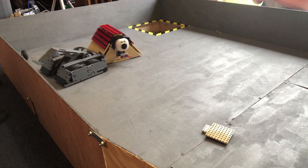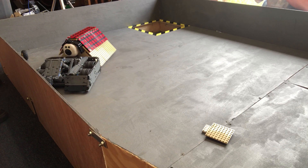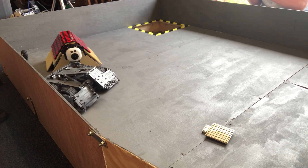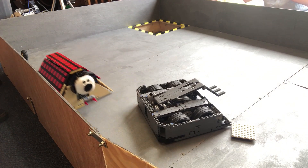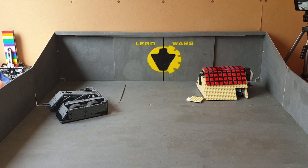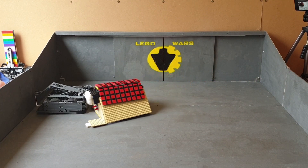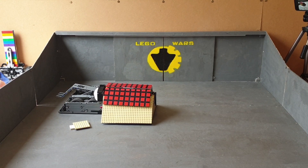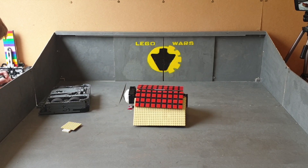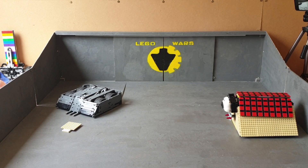That's good driving by Block Block, getting around the back of Brickus and slamming them into the side wall. Brickus seem to be stopping and going a lot — struggling from a bit of brick syndrome perhaps — and they just drove straight into the side wall. But this is good driving by Block Block, and I tell you what, I underestimated them. I thought they were going to go out quite early. They fell apart in the International Special, but here they're really coming in on the attack.